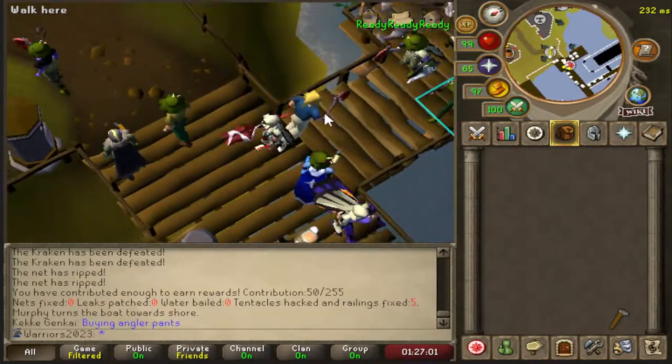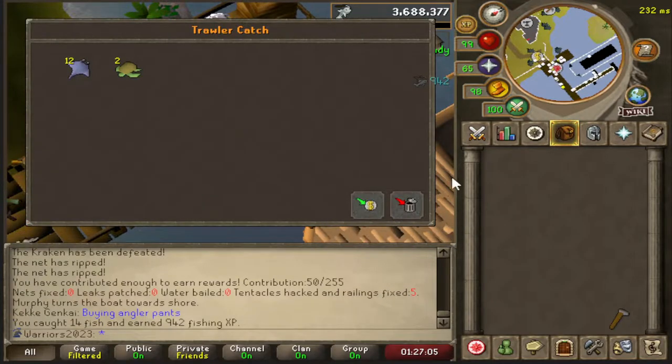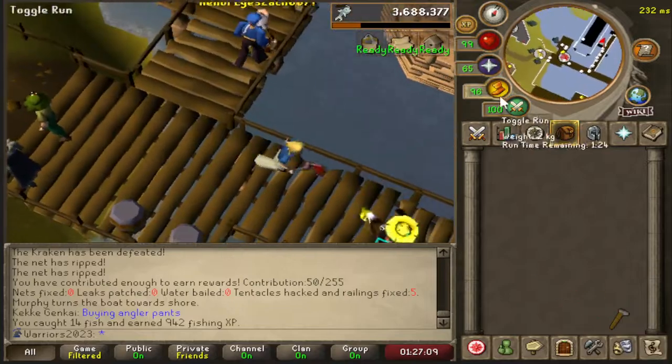Hey guys, today we're doing a super fast guide on how to get your Angler. Basically what you want to do is have an axe and a hammer — that's all you need.